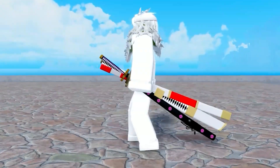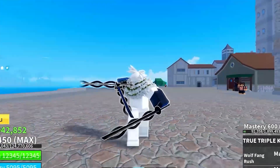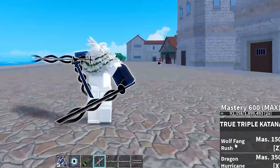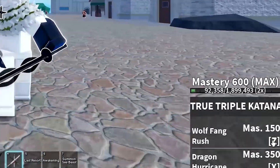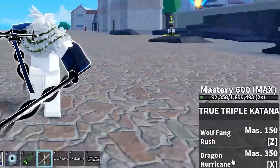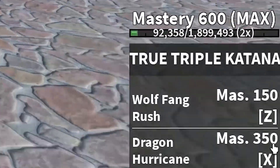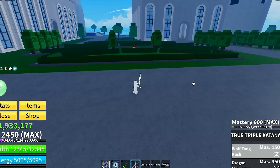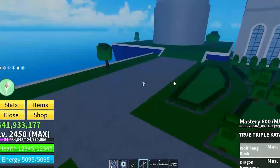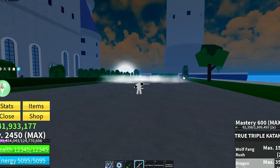We have maxed our True Triple Katana and unlocked every skill. The Wolf Fang Rush is the Z skill, requiring 150 mastery, and the Dragon Hurricane is the X skill, requiring 350 mastery. The Z skill is fast with combo potential, while the X skill has range attacks.